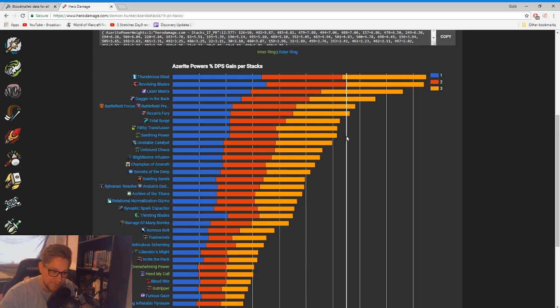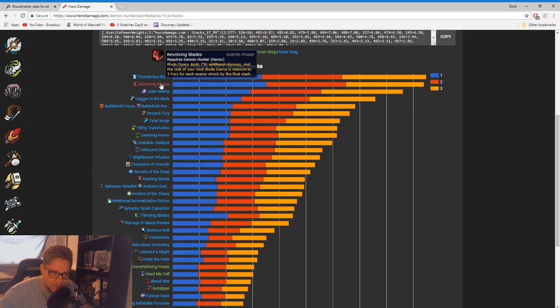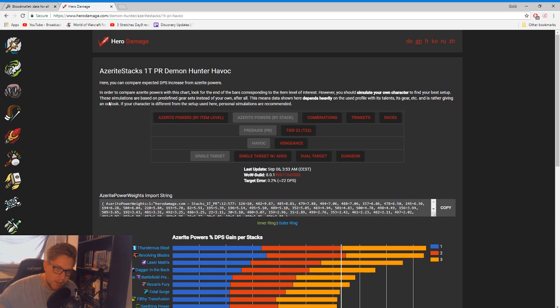If we do this by stack — so if we have three lots of Revolving Blades — we'll see even more so that three lots of Revolving Blades at its very minimum is better than everything apart from Thunderous Blast. This is basically why you need to be keeping track of your azerite traits. These will change a lot — I'm utterly convinced that Blizzard is going to be nerfing Revolving Blades and buffing something like Thirsting Blades, and suddenly Thirsting Blades will be on the upper end. This is why you need to hold onto all azerite gear that you're obtaining. With the way everything is scaling and the way Blizzard is changing balancing on a whim, I would highly recommend holding on to all of your azerite pieces.